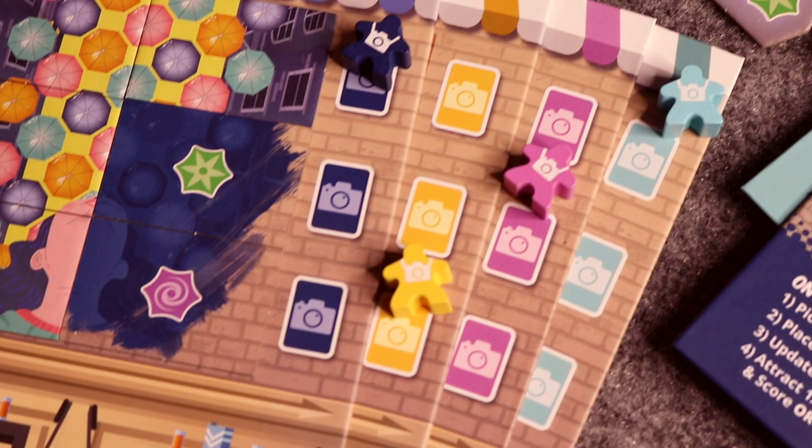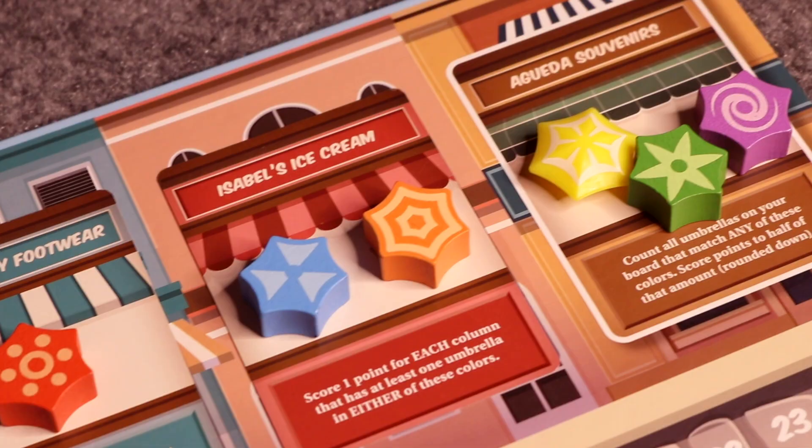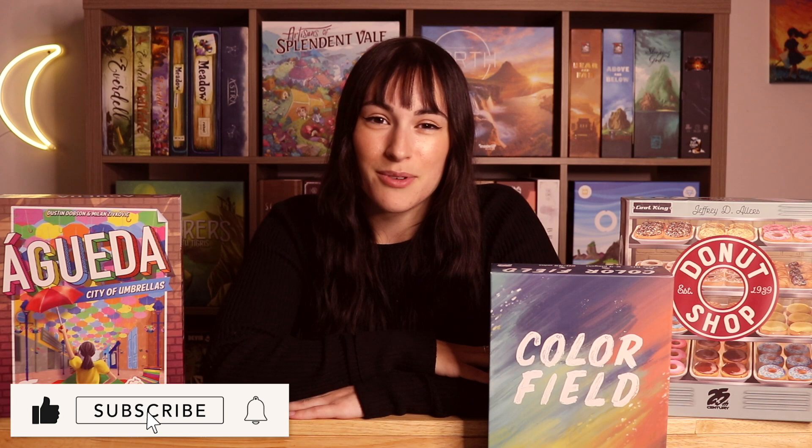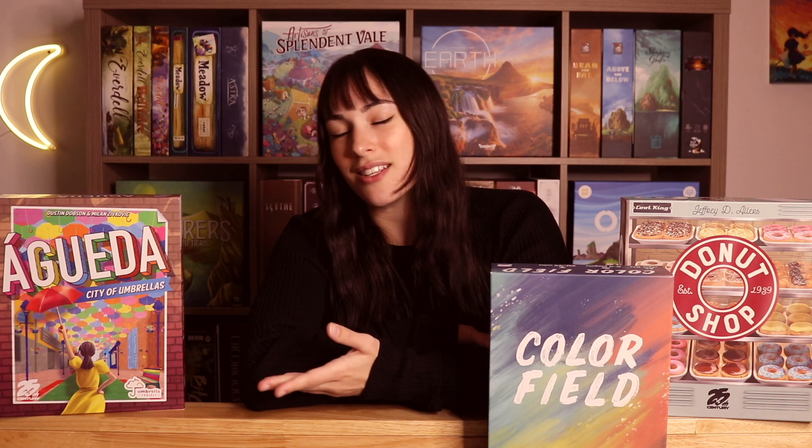And that is everything for the overview of Agueda: City of Umbrellas. If you guys have any questions, please leave them down in the comments. That's going to be everything for today's overview and preview. Hopefully you enjoyed — if you did, give it a big thumbs up and hit that subscribe button if you haven't yet. I will have the Kickstarter linked down below for all three games. Let me know in the comments which of the three appeals to you most. For me it's probably Agueda — one, because there is a solo mode, and two, because it is beautiful. I love you guys so much. Remember you are somebody's friend, smile, and I will see you in the next board game video. Bye friends!